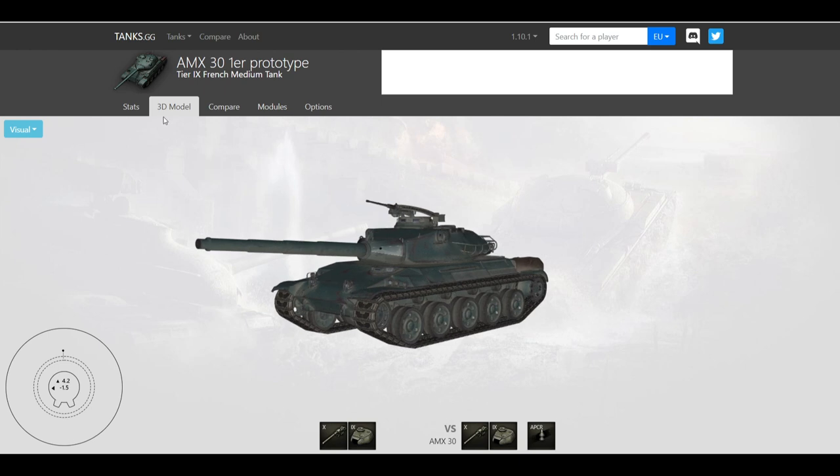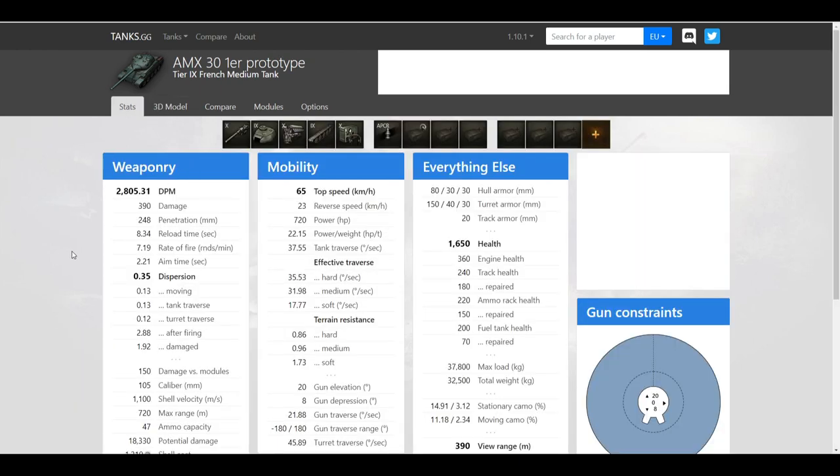Using tanks.gg, the base DPM is 2800, which is pretty solid. You get a tier 10 gun with 390 alpha damage, which is pretty solid for tier 9. The gun stats themselves are not as good as, for example, the Leopard PTA — gun dispersion is 0.35, which is mediocre, and penetration is mediocre at 248.